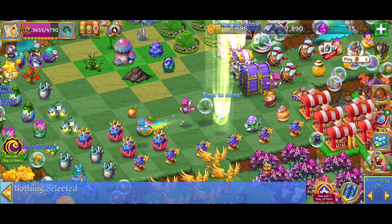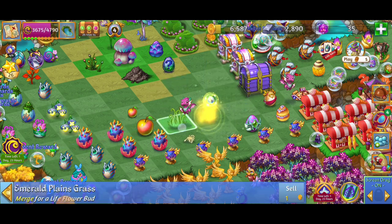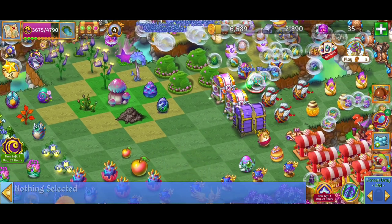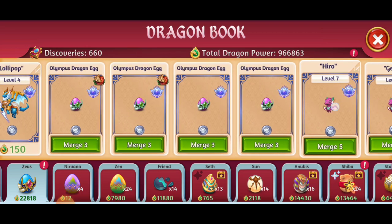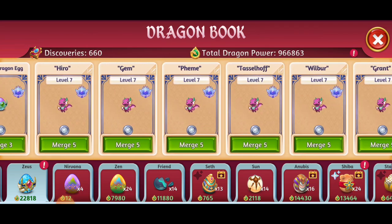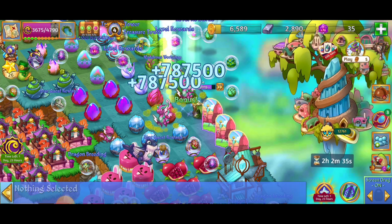I'm going to open up that bubble and collect that for a couple little points. It's off to a beautiful start. We have four of those eggs so we don't quite have a five merge. But with these beautiful Dragons, we do have a five merge at the level seven.